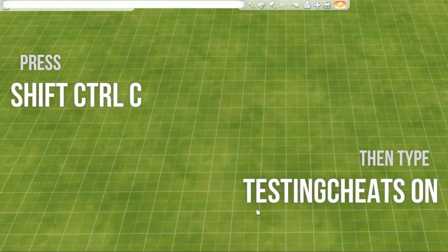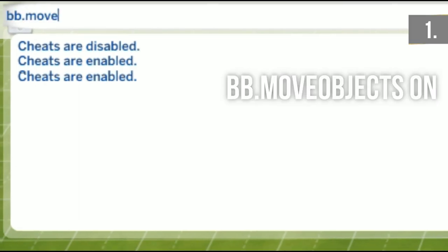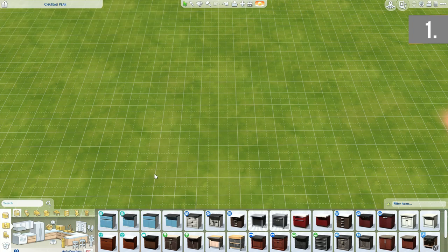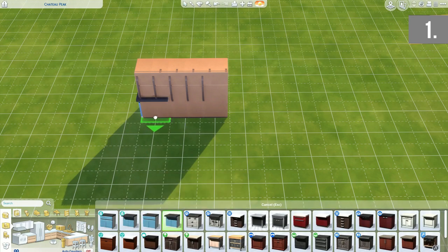The first things I want to mention are the build cheats. You may know these already, so make sure that testingcheats on is active before using the next few cheats. We're jumping into bb.moveobjectson, which allows you to place any item in the building by category in any placement, overlapping with other items. Be wary though, as some items may not work when placed with move objects on.